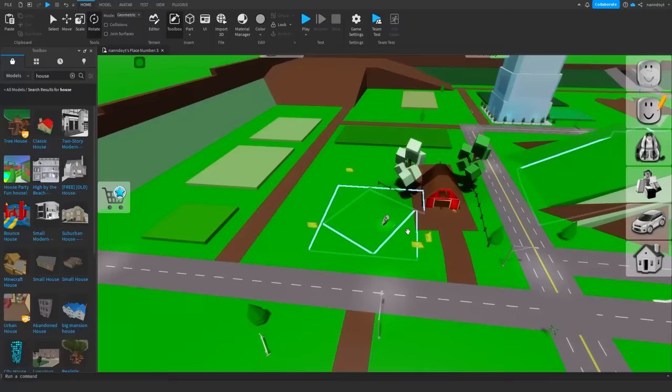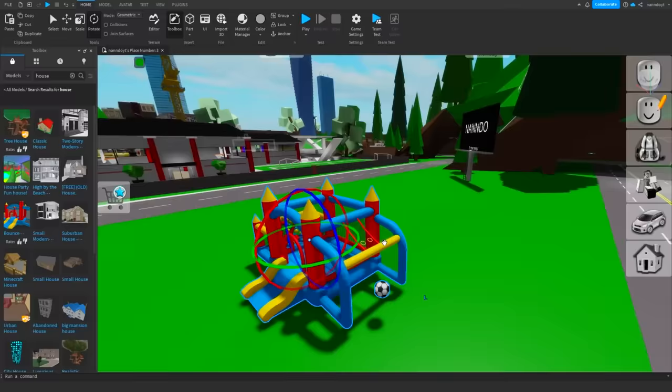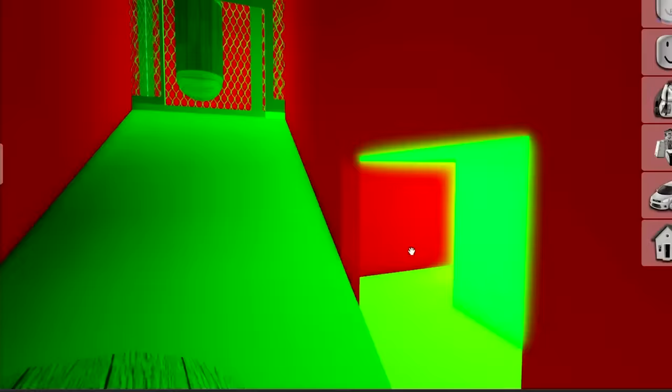Over to the countryside, I want to add this big tree house — like, who doesn't like one of these? What's this thing? It's a bouncy castle! It would be fun to have some toys, so why don't we add this whole toy park for the kitties? Just look inside of it — that looks so good!